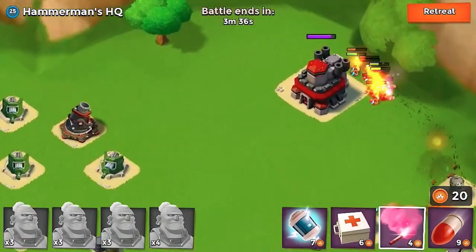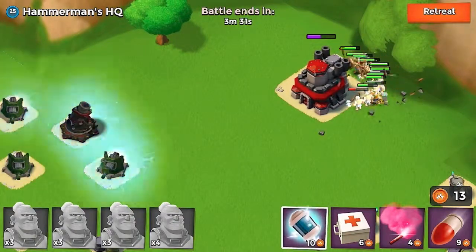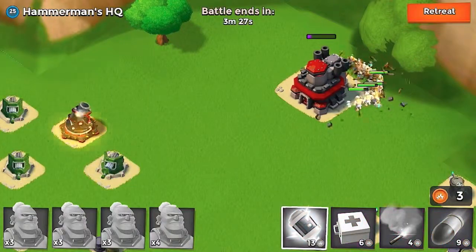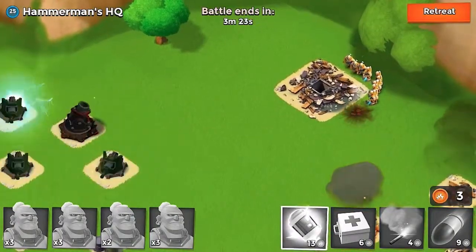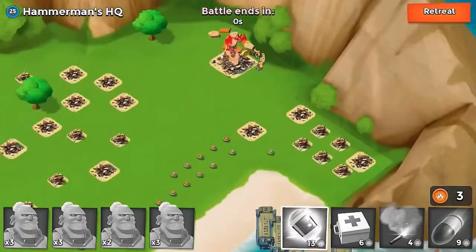Okay, now we can EMP this mortar. Keep taking it out, and we're slowly getting help. Come on. And this is going to be very... Oh no, no, no, no. A lot of my troops — oop. So that mortar is a one-shot kill. If I got that EMP a little bit closer, maybe my troops wouldn't have died, or a little bit sooner.